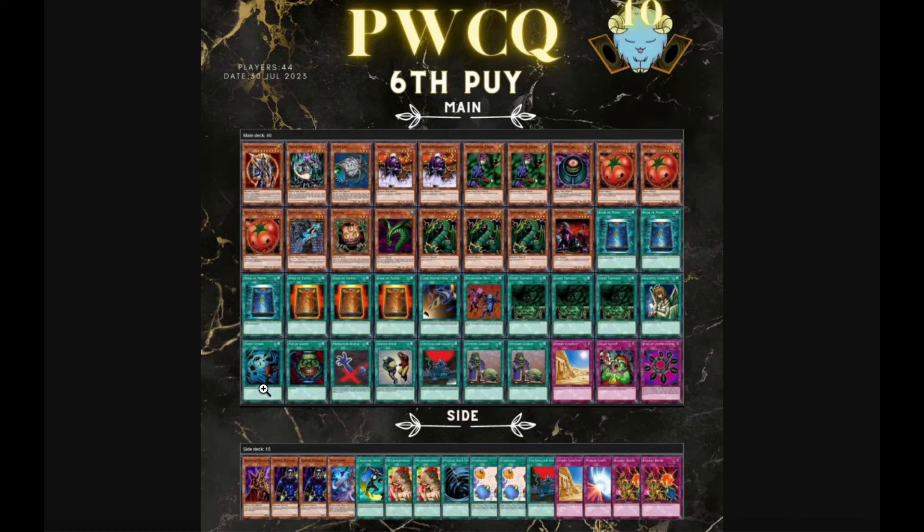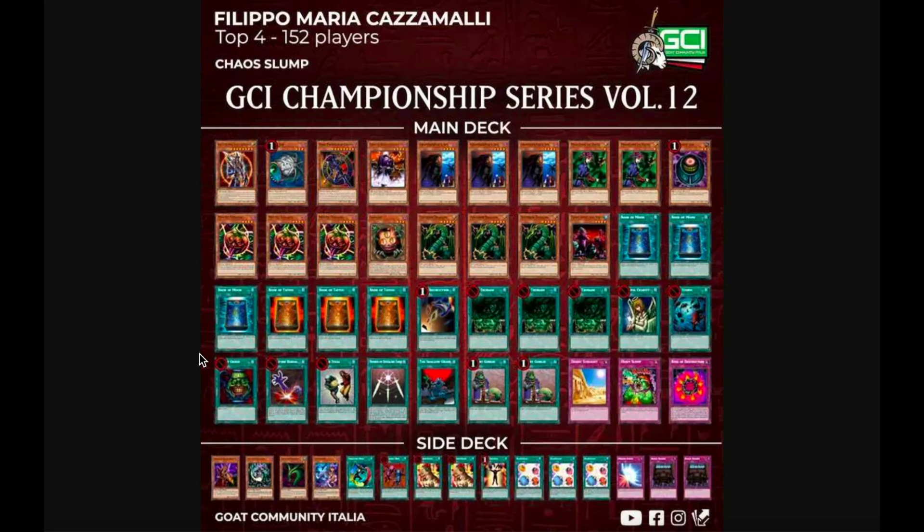Then this list was the recent one that got top four at a GCI. This one went ahead and played the Gravekeeper Spy to go with the Democ and was also playing the Swords and the Tomatoes, so this list certainly could go a really, really long game. And since it also transformed into Chaos Control, it can go super duper crazy long, which is definitely an approach worth going for. Winning a top four at a 152-player event is certainly no joke. It is playing two Faith, which I don't recommend — I would have made one of the Decoichis into a Faith.